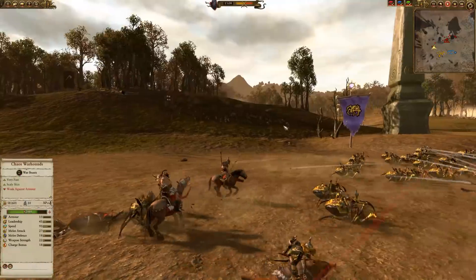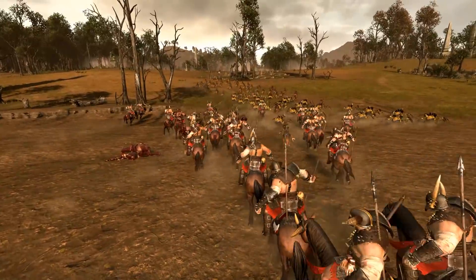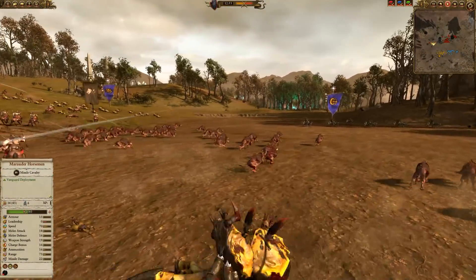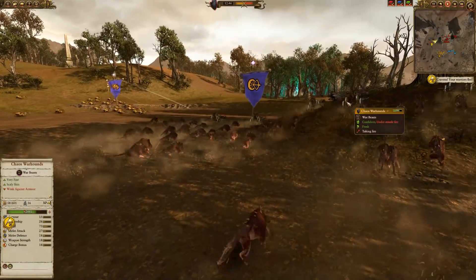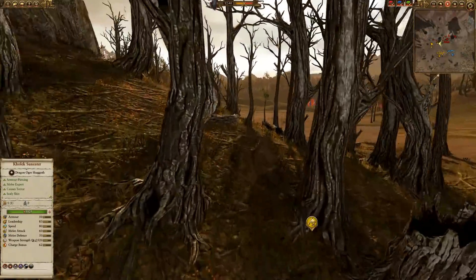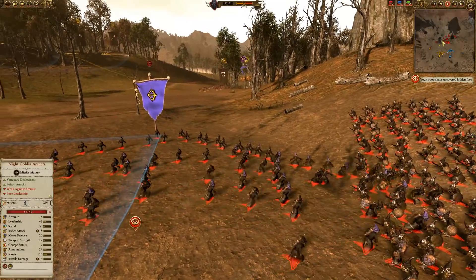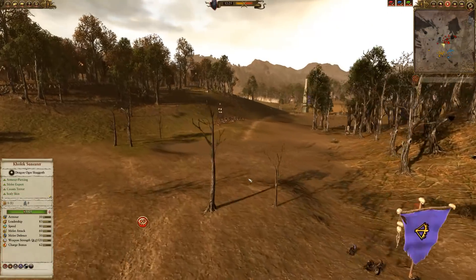I bring the Warhounds back in to support the Horsemen as the enemy brings his spiders over. I don't expect to win this skirmish but want to do as much damage as possible. The main armies are just posturing. I try to get a bite at these chariots while they're sitting still, then retreat the Warhounds. I was going to chase after some Goblin Archers who were a bit exposed, but he turned them to face my Warhounds - this guy clearly knows what he's doing, so I pull back.